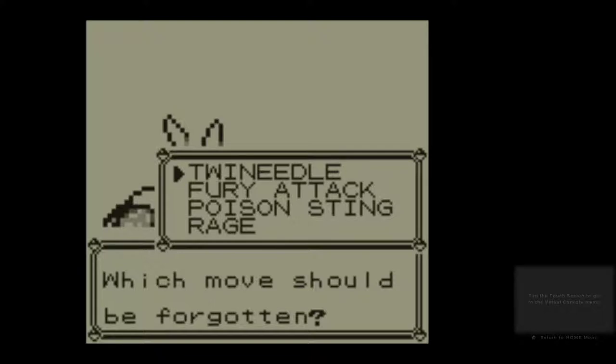Plus 0.125 (chance of hitting four times) times 56, plus 0.125 (chance of hitting five times) times 70. So on average Pin Missile does a power of 42. I'm going to note that down — PM 42. But also it's got STAB, so 42 times 1.5 brings it up to a power of 63.